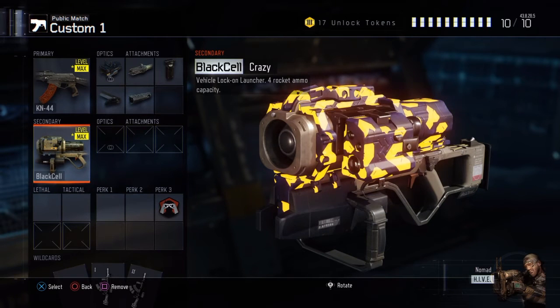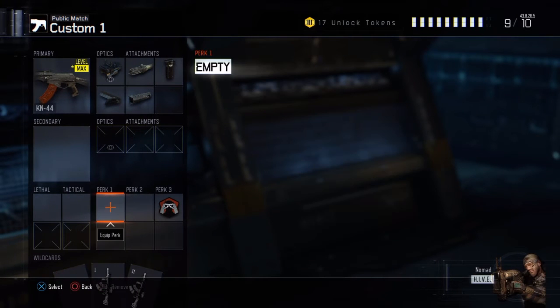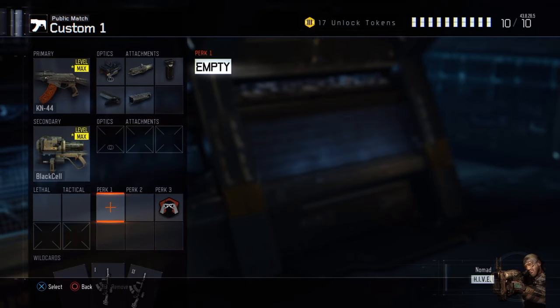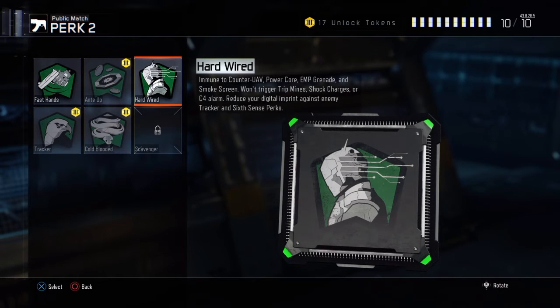If I take the suppressor off I have to run ghost, because it's one or the other with me. I'd rather get points by shooting down stuff rather than just staying off the map with ghost, so ghost and the black cell kind of do the same thing. I don't really run a second perk much, but if I do I tend to run Hardwired — it makes you immune to counter UAVs, power cores, EMP grenades, smoke screens, and you won't trigger trap mines or shock charges or C4, and you're not tracked by the Six Senses or Tracker perks.